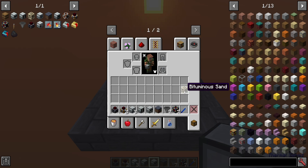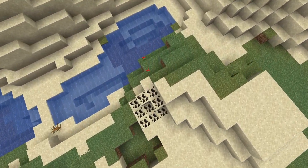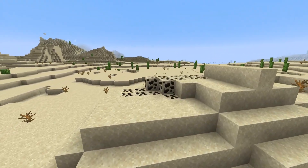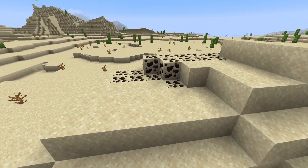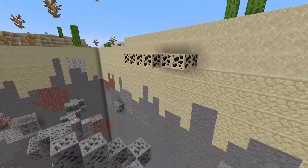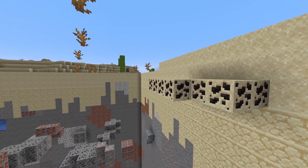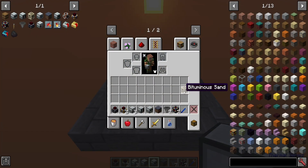Let's talk about Bituminous Sand. You'll find this throughout deserts and other similar areas — probably some on the surface, and some slightly underground. If you're able to harness a bunch of it, it can give you quite a bit of power. Just one of these when processed can give you well over 200,000 RF.